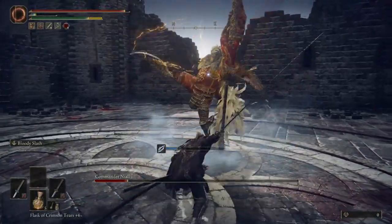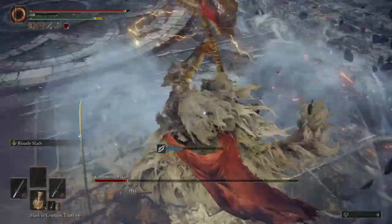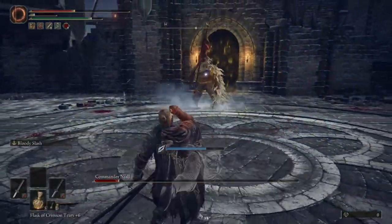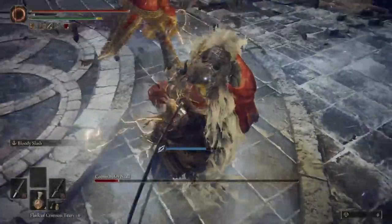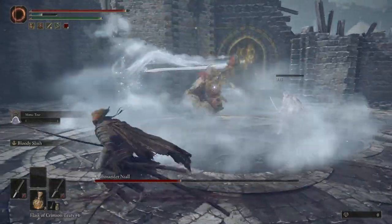Another attack you have to look out for is when he does his lightning foot dagger thing but on the ground — like he's not jumping, he's just swinging at you. The way to avoid the lightning splash is to just run away. You can't just roll out of it because it arcs and the hitbox is so big that it'll catch you even if you're rolling behind him. So you really have to just run away when you see him charge up that attack.